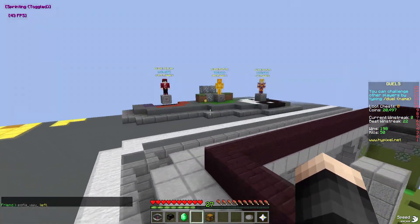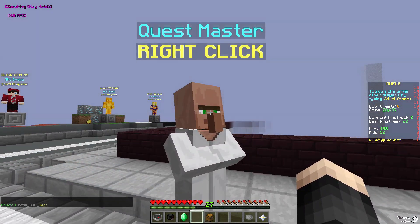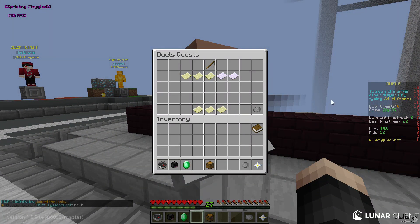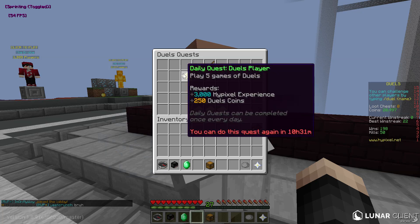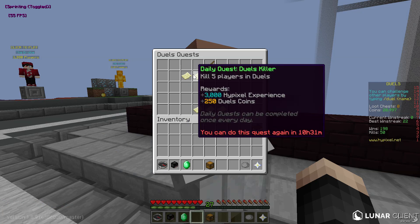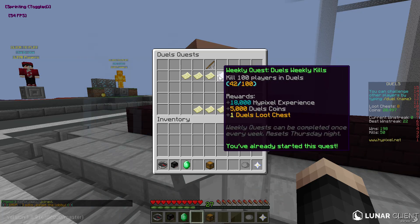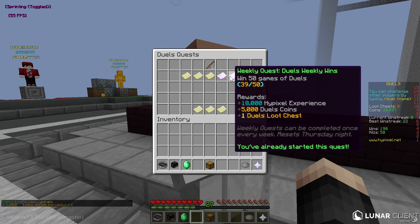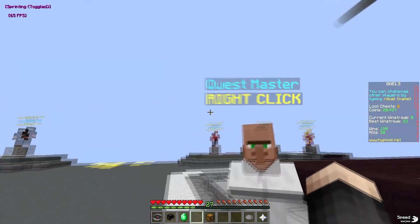If you go to Duels and click the quest master, you get quests for playing 5 games of Duels — that's not a lot, each game is about 2 minutes — and you get 3000 XP. If you kill 5 players or win 5 games in Duels you get 3000. Even winning just 1 game of Duels a day gets you 3000 XP. The weekly quests are 18,000 for killing 100 players and 18,000 for winning 50 games, which is very awesome.